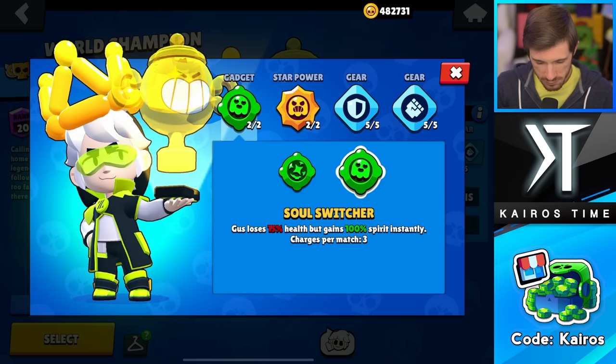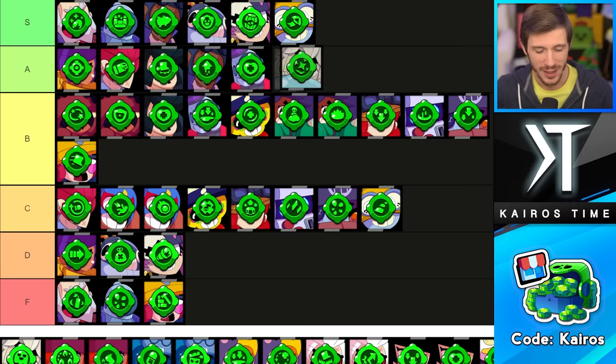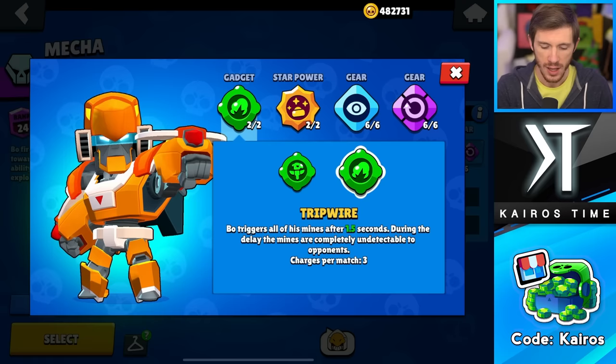Next is Gus, and his Soul Switcher is interesting, but honestly the trade-off is pretty much never worth it. So you want to go with Kooky Popper, especially because it can deal damage almost instantly after it hits an enemy — it's really good. That's why I'm putting Kooky Popper in the A tier and Soul Switcher down in the F tier.